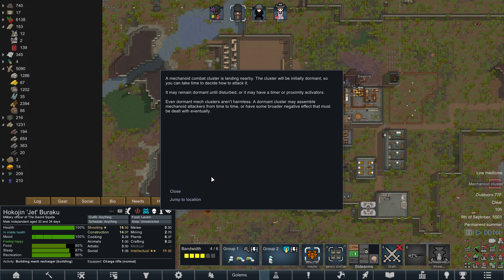A cave explorer named Savage has arrived and wants to join the colony - sure, why not! We can always use extra hands. We might have to make a few more bedrooms but that's fine. Hello Savage! You're in the same ideology - that's awesome. You're good at mining, animals, and social. Welcome to the team, Savage. We'll have to take that cluster out sometime, but it's just sleeping for now.